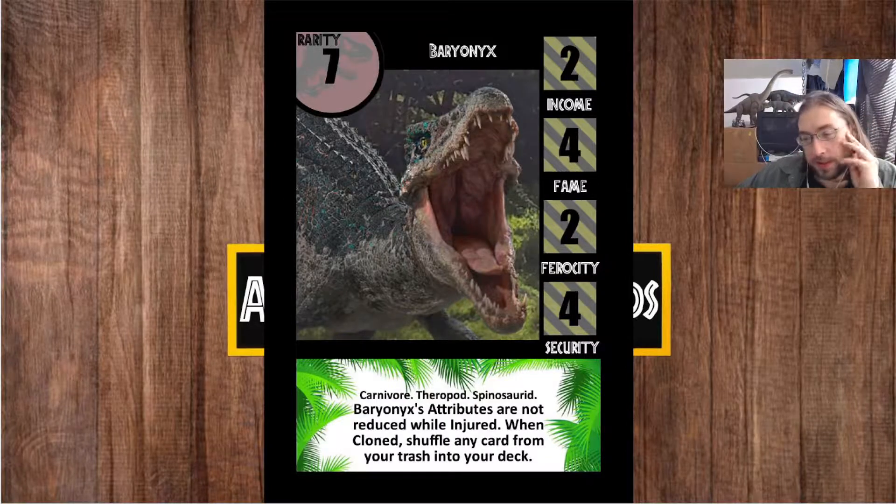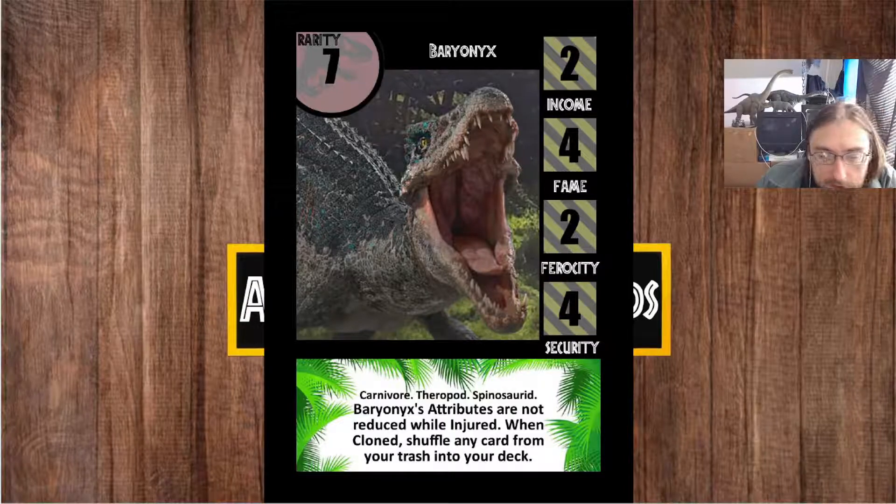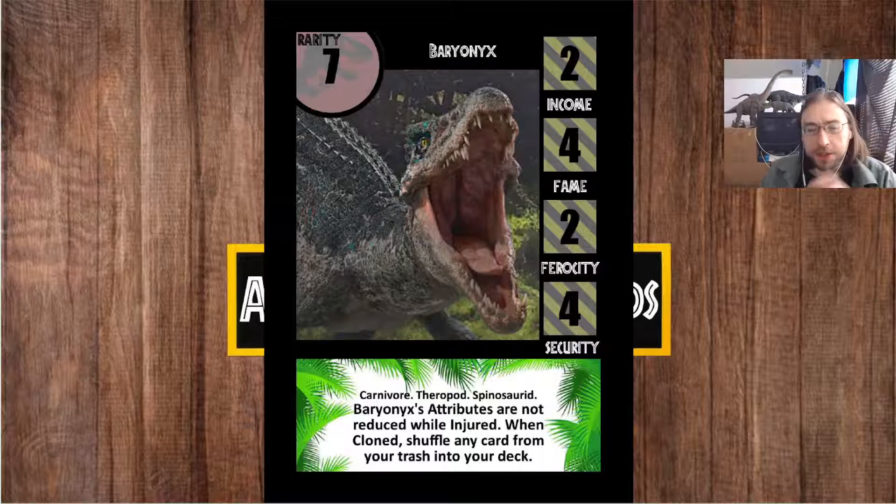We've got three Spinosaurids in the card game at release: Spinosaurus, Baryonyx, and Suchomimus. Each one has a fishing effect where they pull cards out of your trash pile. The Spino, being a headliner species, pulls it to your hand. The Baryonyx, being a regular species and not taking that valuable headliner slot, instead fishes that card into your deck — so it's less directly useful than Spinosaurus, but easier to slot into a deck. The Suchomimus is a third variation on that fishing effect, which we'll see in a future video.